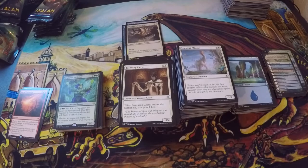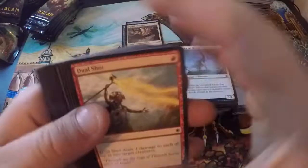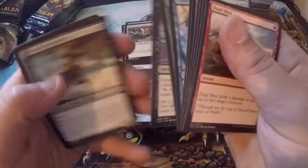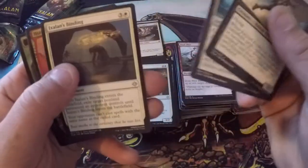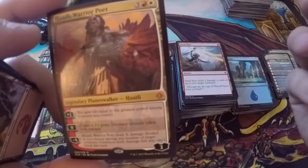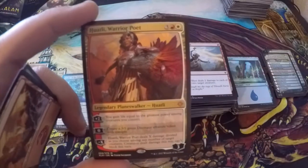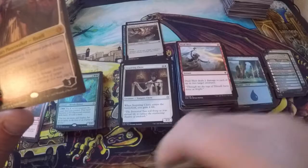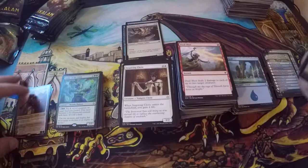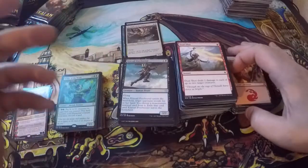We are getting close — we have packs three, seven, and eight in hand, so we'll just get to the good stuff. Bunch of bulk, Kitesail Freebooter, Sleek Schooner, Ixalan's Binding — that's going in. Whiteley Warrior Poet — there's a planeswalker! Zero ability creates a 3/3 dinosaur creature token with trample. Imagine playing this then taking an extra turn with something like the guild giraffe card, keep making dinosaurs — an endless combo. Mountain and dinosaur.